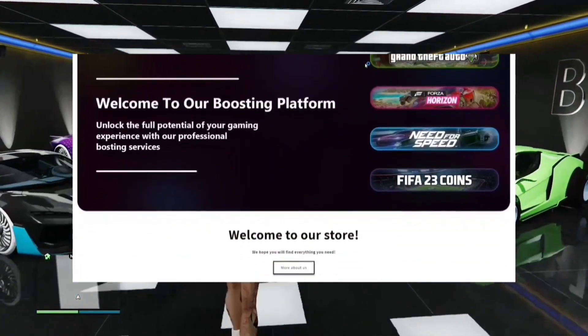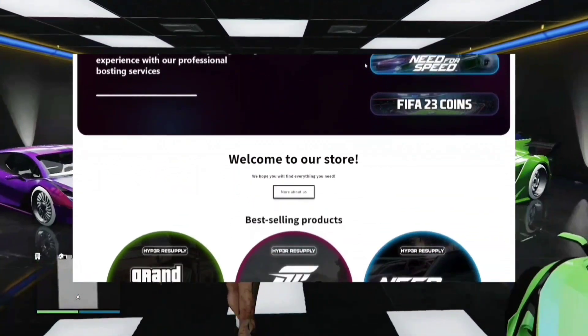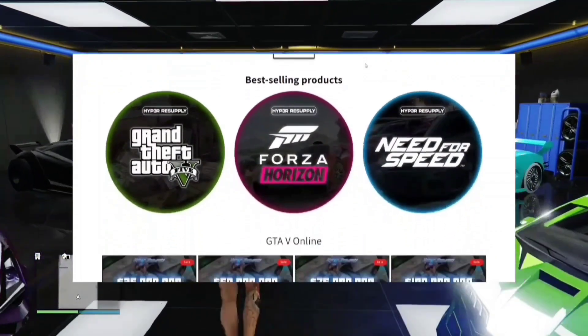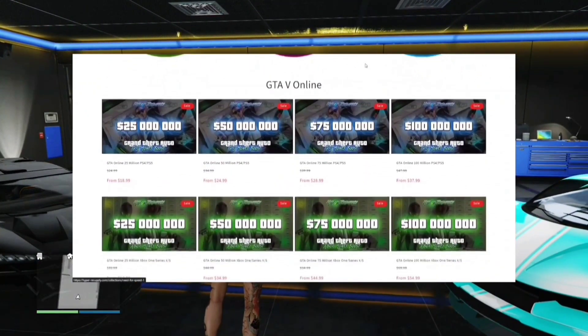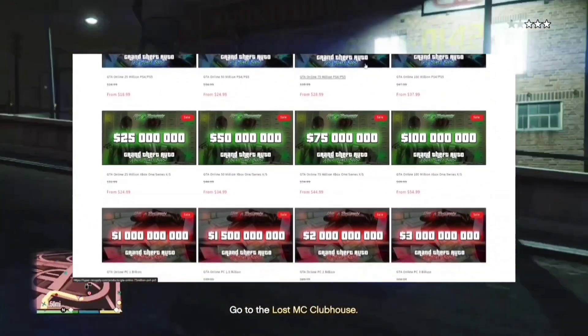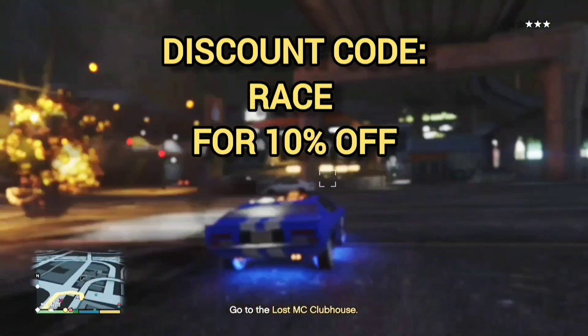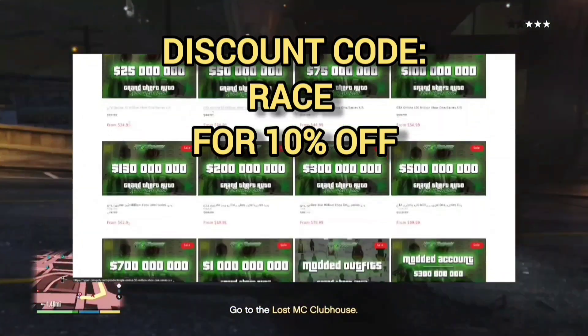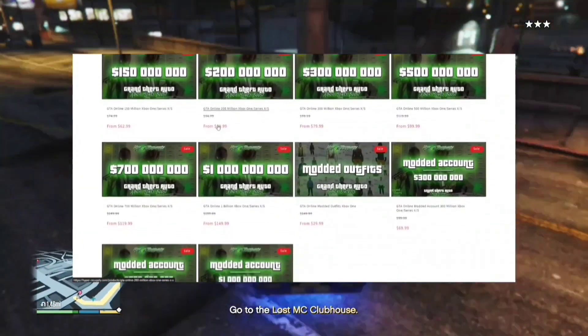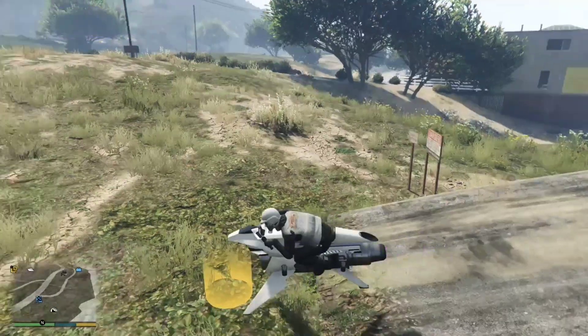Make sure you check out the sponsor of the channel, Hyper Resupply, for all their boosting on every platform. You can get modded accounts, money, outfits, and modded cars. Go check out the website in the link in the description and hit up all their deals. Use 'RACE' as the coupon code for 10% off. They have over 700 positive reviews on Trustpilot.